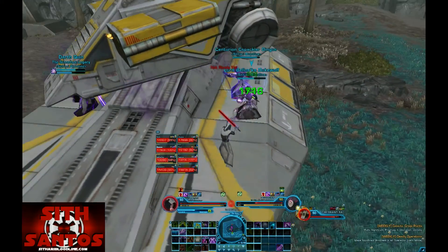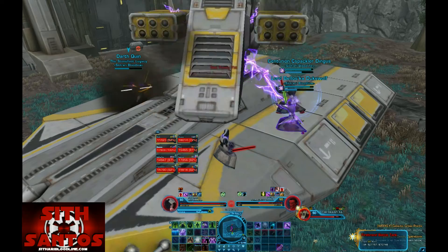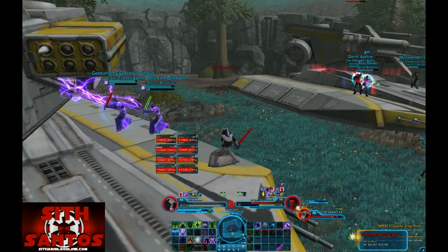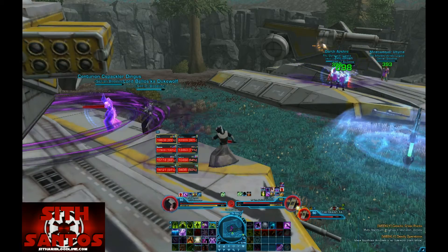What up YouTube, SithSantos back with another video. As you saw in today's video, we're gonna be discussing the Firebrand and Stormcaller fight. The Firebrand and Stormcaller fight is the second boss in the new Explosive Conflict operation by Star Wars: The Old Republic.